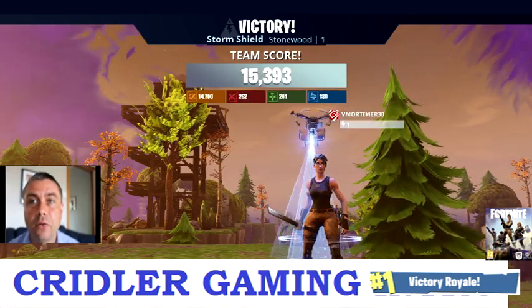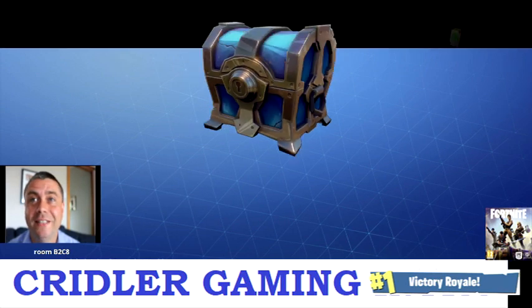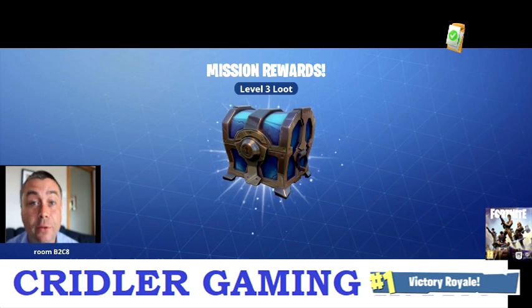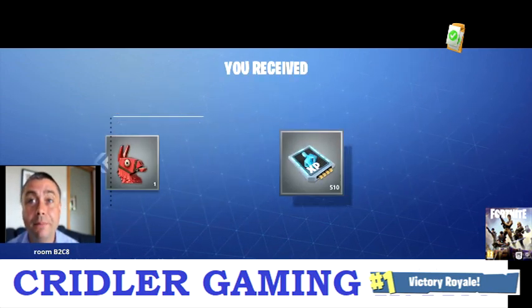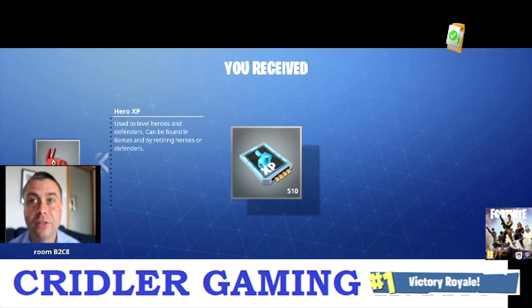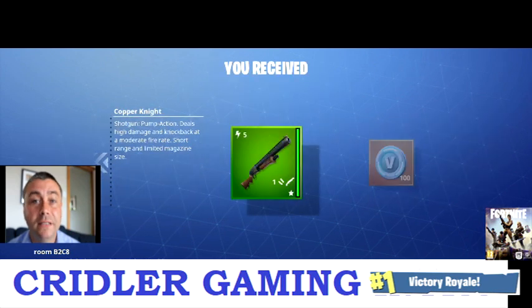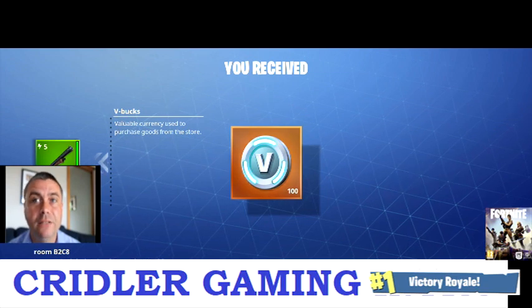Once you've done a lot of levels and get to the end, if you click B a couple of times it will fast forward through each of the chests — it goes through 1, 2, 3, 4, 5, 6 and you can press B to skip and save yourself 10 to 15 seconds. We've got a chest here and another reward in the top right corner. In the chest we've got a llama — they're very useful in this game — and some experience. The other thing we've been awarded is beating the shield, so we've been given 100 V-Bucks and a shotgun.